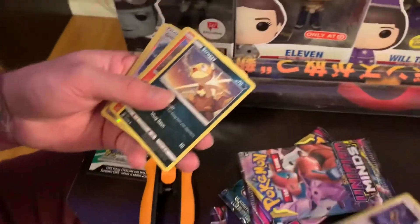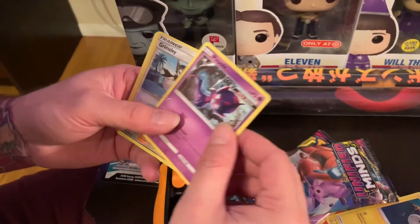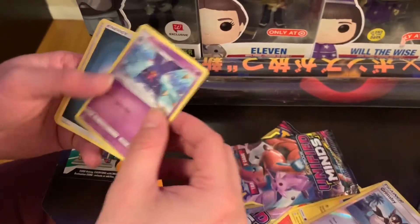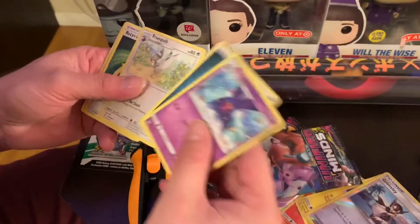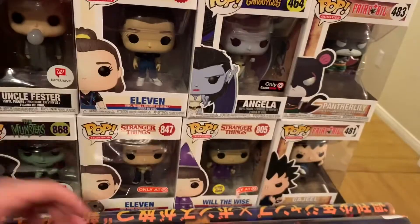We got Hoot Hoot, Scraggy, Namel, Tynamo, Poipole, Grimsley, and our rare is a Toxapex. Energy, Tranquil, Recycle Energy, and a Thunders. All right, pack number two.